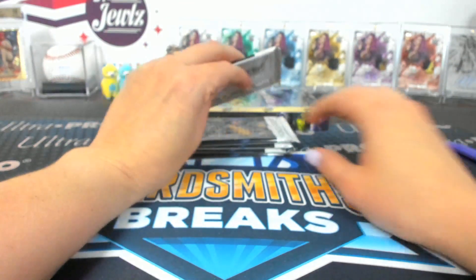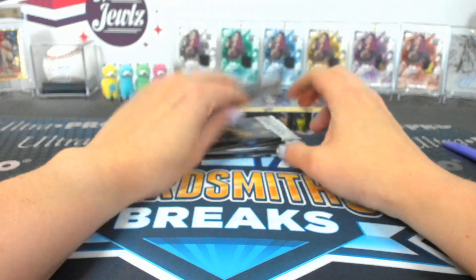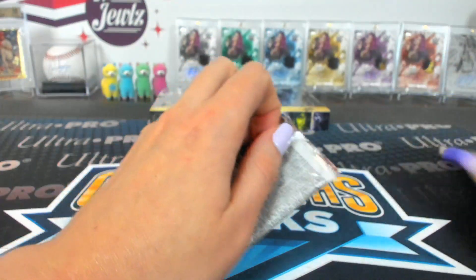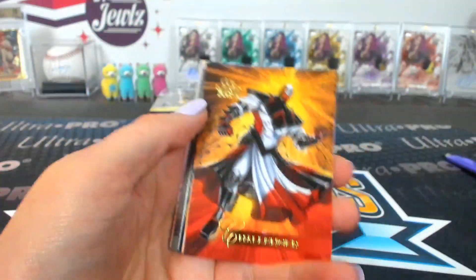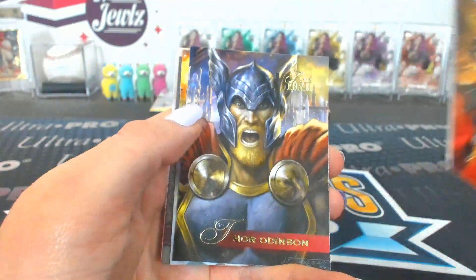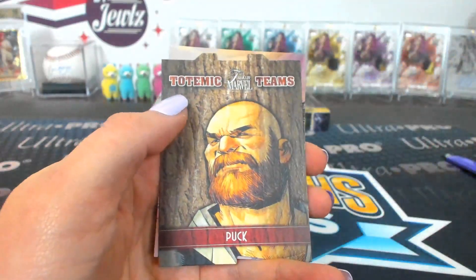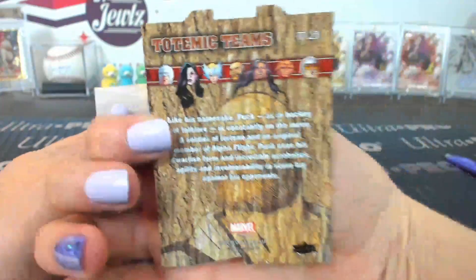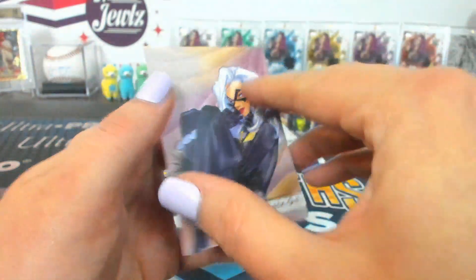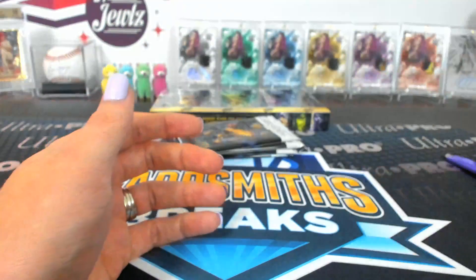Pack twenty-three — Shooter. Challenger, Ronan the Accuser, Thor Odinson, Punisher. A Puck Totemic Teams 23 — that's a rare one. Black Cat 105.